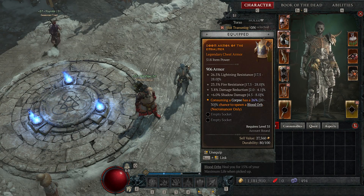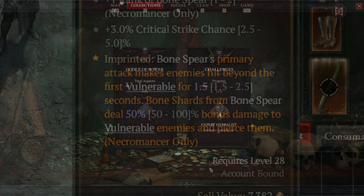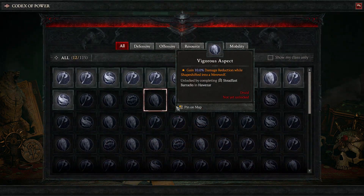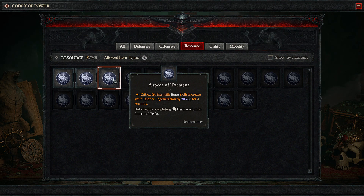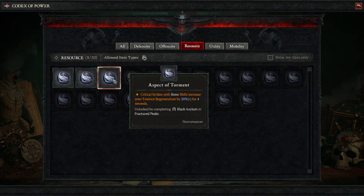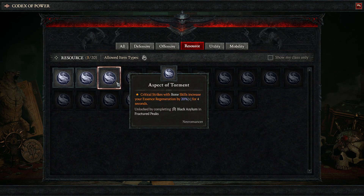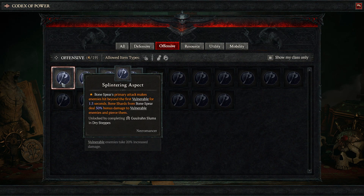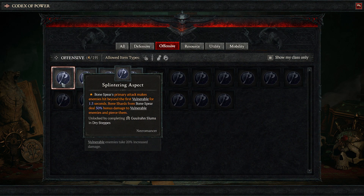What about legendaries that aren't RNG — ones you can actually craft, like imprinted legendaries? Imprinted legendaries come from the Codex of Power, where you can get specific effects and imprint them on gear. Take the Aspect of Torment: critical strikes with bone skills increase your essence regen by 20%, which can go up to 40%, but it's specifically 20% as the lowest roll. That's because when you take something from the Codex of Power — which offers infinite imprints — it always rolls the lowest possible value. That said, something like Splintering Aspect is absolutely vital to a bone spear build, so even the lowest roll is still worth having.